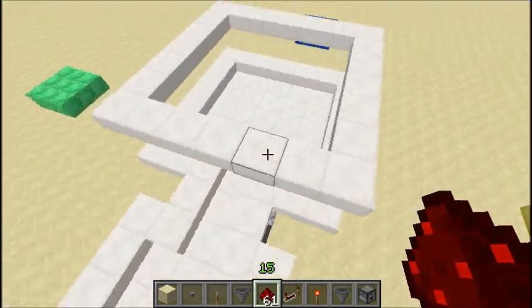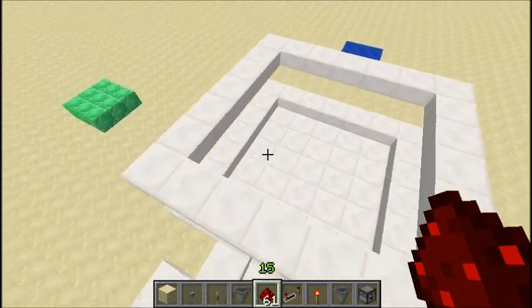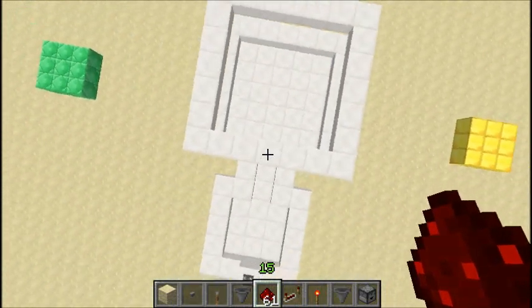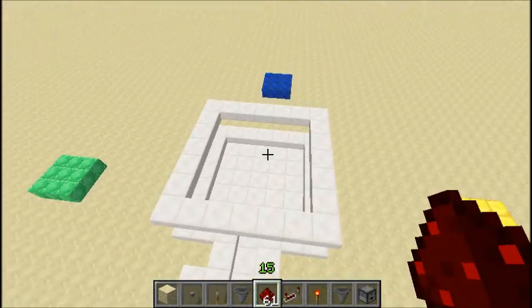So what this is for is, let's say you have a group of people here and you want to make random teams. You just flip this lever and then everybody in this area will be teleported to random teams, and the teams will be even as well.